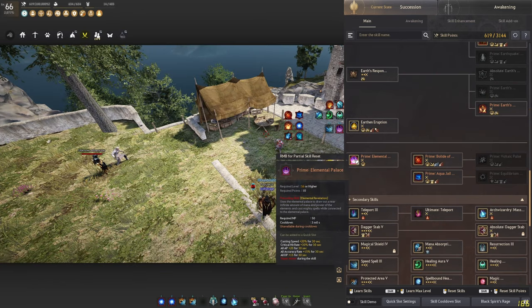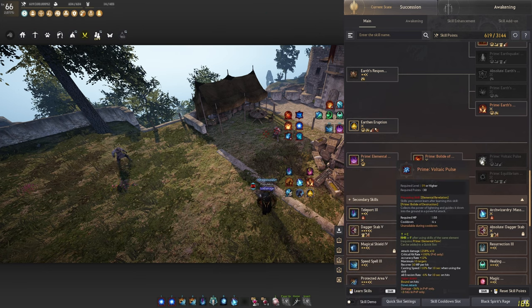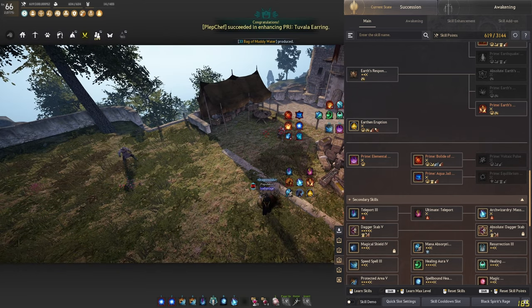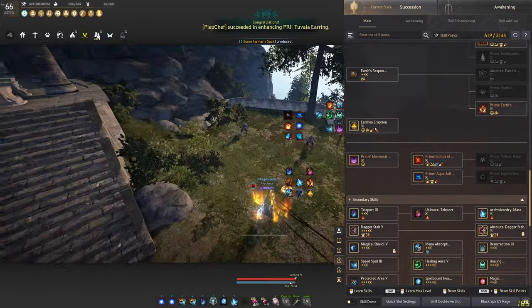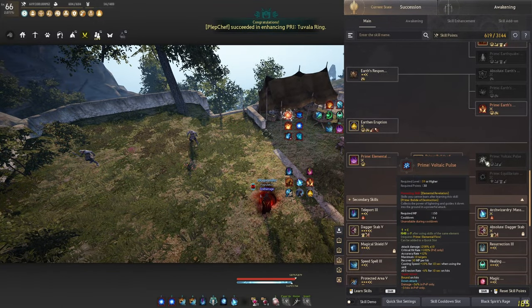This one right here is your E-buff — it can only be used via a quick slot and is useful in both capped and uncapped because of the cast speed and accuracy rating. Now down here you either choose between specking into Bollet or Voltaic, and between Aqua Jail and Equilibrium Break. For Bollet and Voltaic, both have super armor and both have a bounce CC. The only real difference is that Bollet is more range-focused and Voltaic is more mid-range focused, and Bollet also has a longer casting animation.